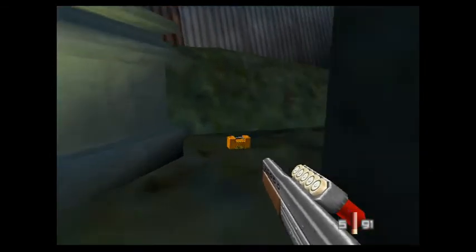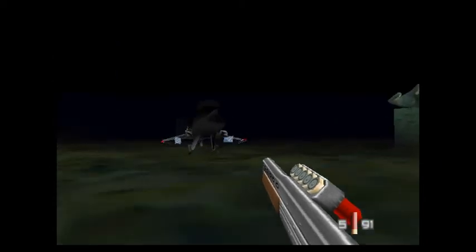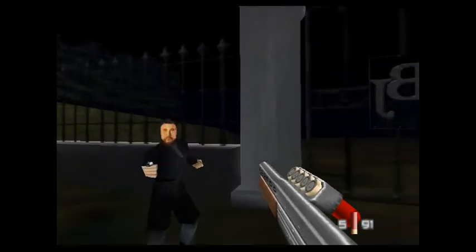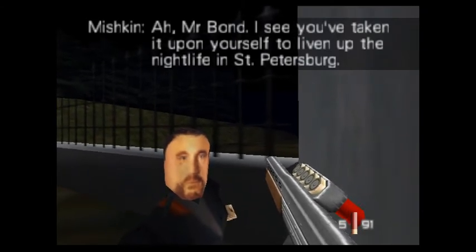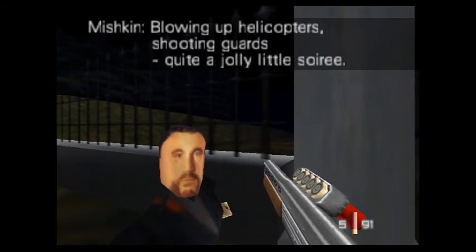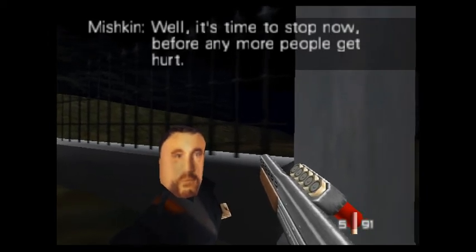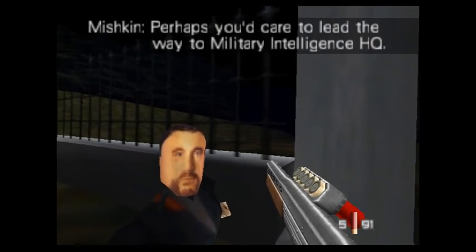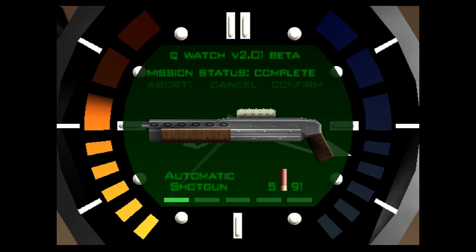There it is. Okay, now let's quickly make our way back to the gates. There are some guys here — do not shoot these guys. 'Mr. Bond, I see you've taken it upon yourself to living in St. Petersburg — blowing up helicopters, shooting guards. Quite a jolly little soiree. Well, it's time to stop now before any more people get hurt. I'd like to ask you and Miss Simonova some questions about the Severnaya incident. Perhaps you'd care to lead the way to Military Intelligence HQ?' Well, we're going to have to do that in the next video. So I shall see you guys then.